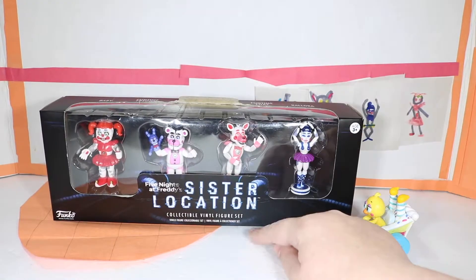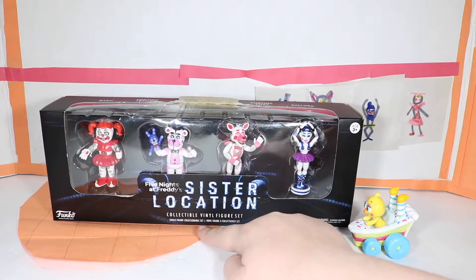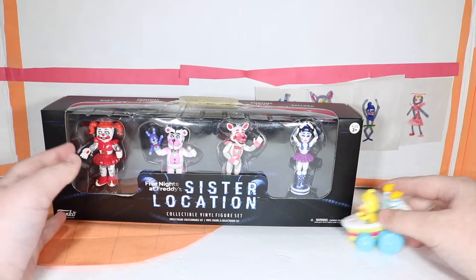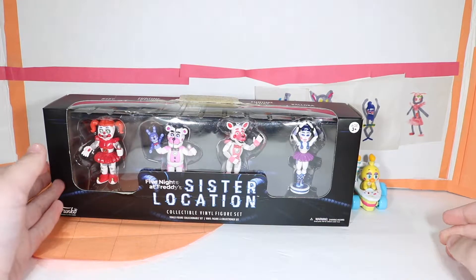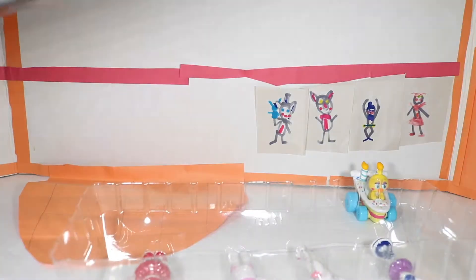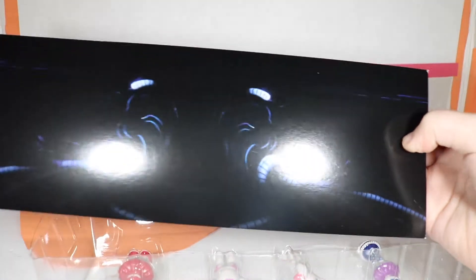Looks like we have the Sister Location collectible vinyl figure set — there's like the mini ones. They're so cute, and Chica's gonna stay right there. So let's get them out of here. This is neat — the little background, it's like when you're in the spring-lock suit. That's cute, I'm keeping that.